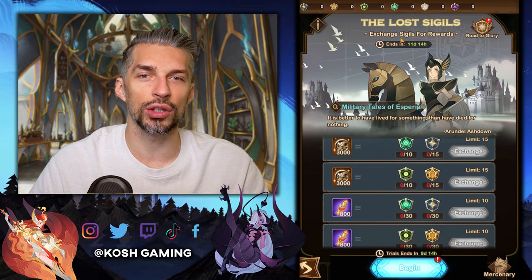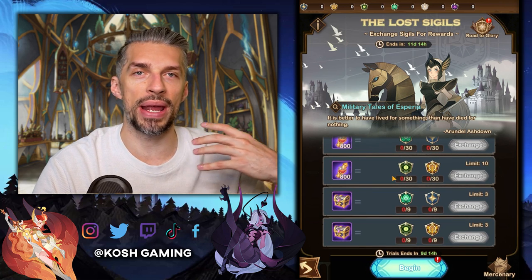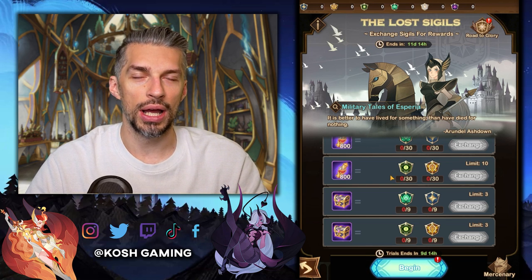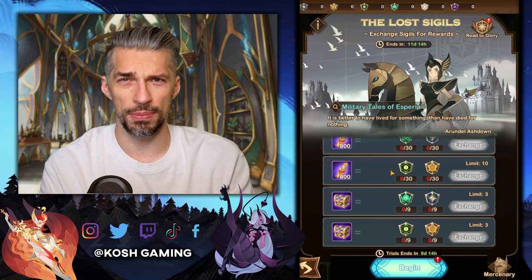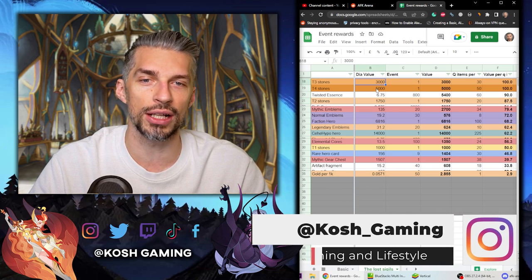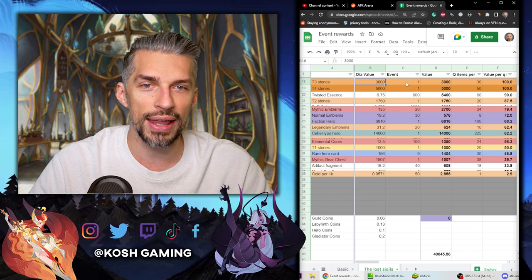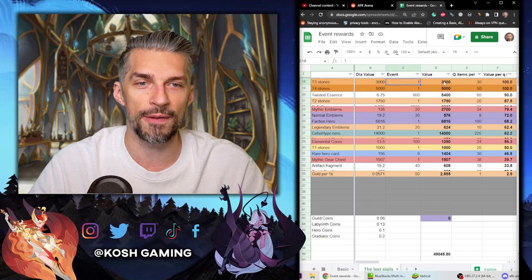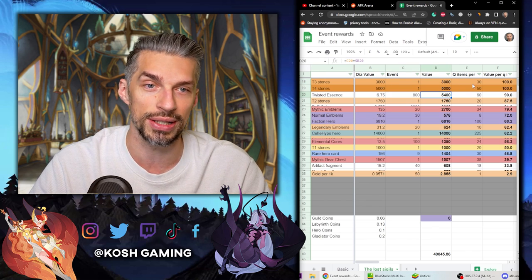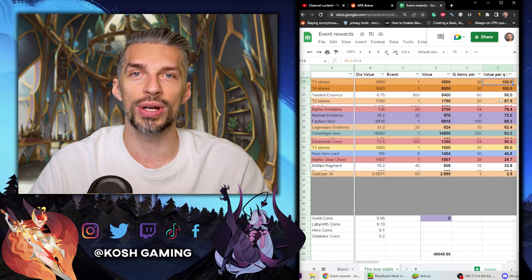How many sigils can we get overall in 12 days? The maximum as free-to-play is 360 sigils. If you are paying and getting packs, add additional values accordingly. Here is the spreadsheet, already sorted. First we get the diamond value — calculated by in-season methodology, there's a separate video on that in the description. Then we get the amount of rewards during the event to give us value. For example, for 800 twisted essence we get a value of 5.4k diamonds. We divide by the amount of quest items required to get value per quest item.